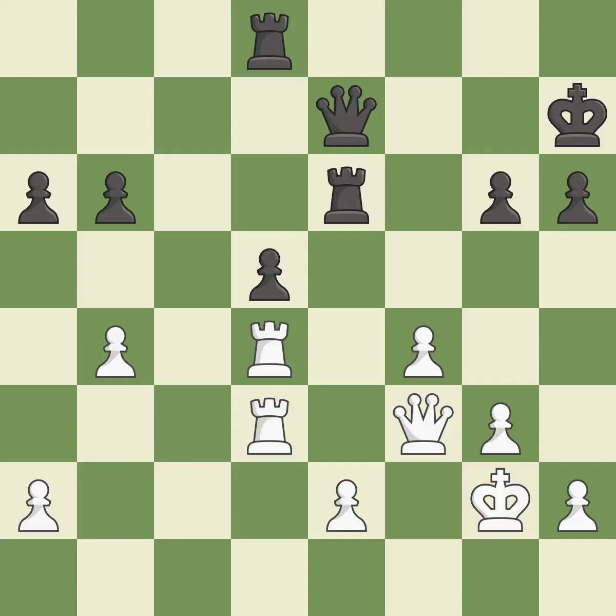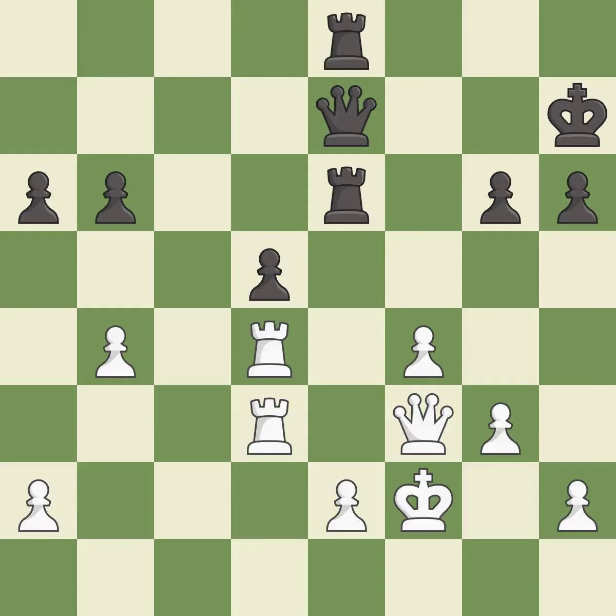This threatens to create a passed pawn — it is excellent. This protects the attacked pawn and stops the opponent from being able to create a passed pawn — it is best. Very precise — it is best. This moves the pawn to safety. This offers to exchange pieces of equal value — it is excellent.